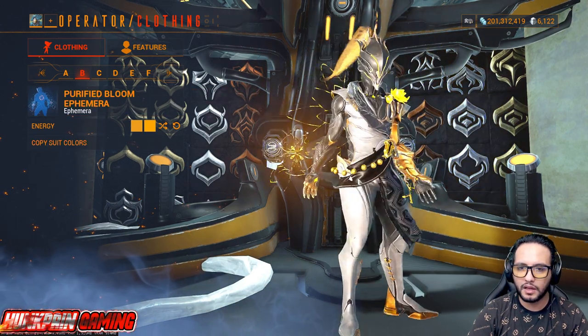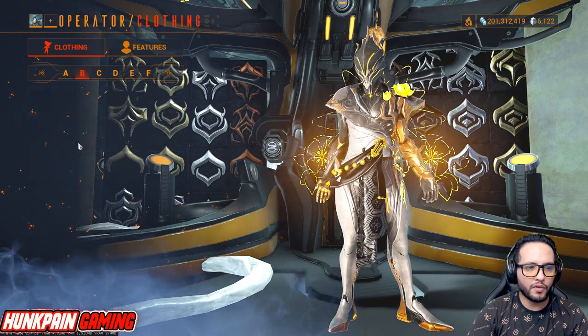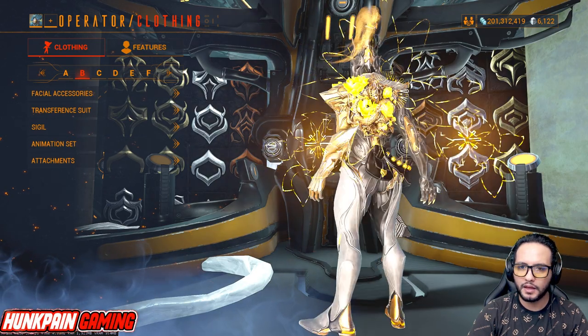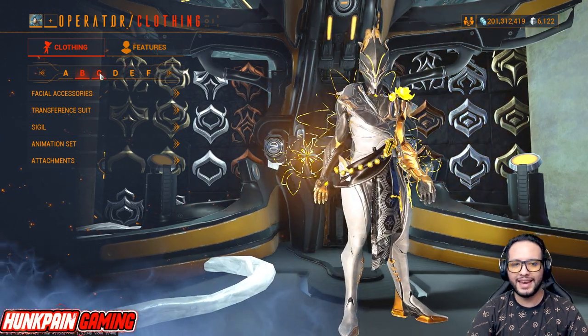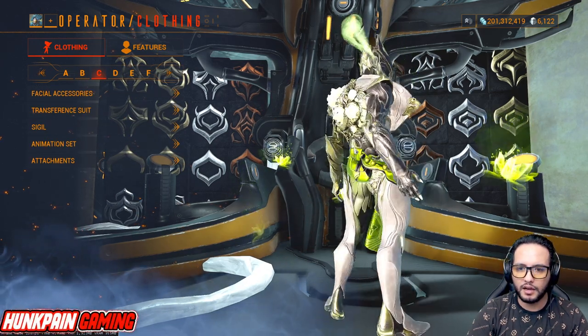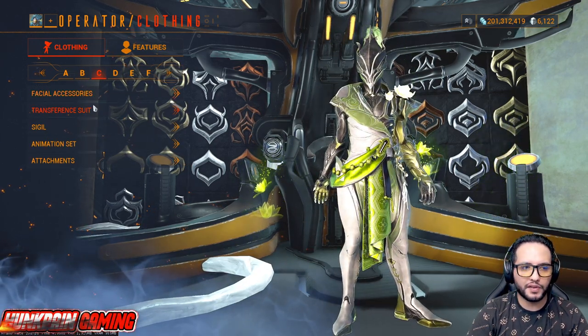Attachment is going to be Purified Gloom Ephemera — copy the suit energy if you want, makes the glow. Animation set: Vazarin as always. Very lovely fashion.